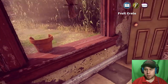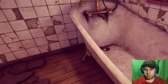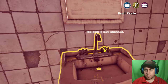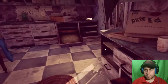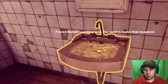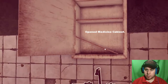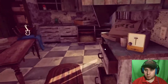A fruit crate. What the heck would I pick up a fruit crate for? An old sink. Rancid corn oil. It smells worse than imagined. Open - okay. Nail clipper.